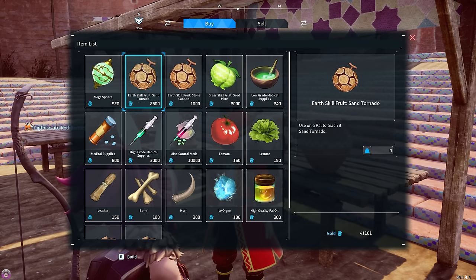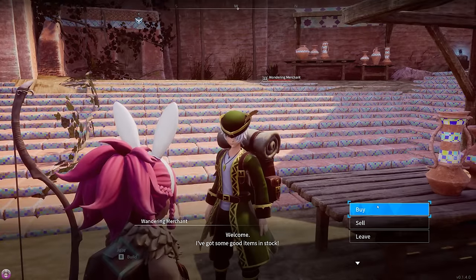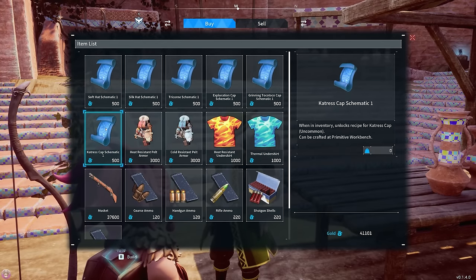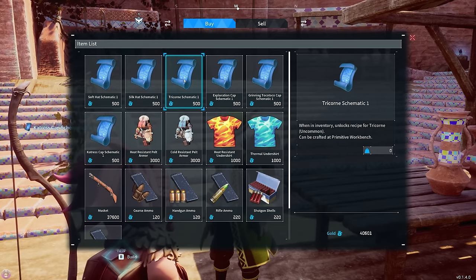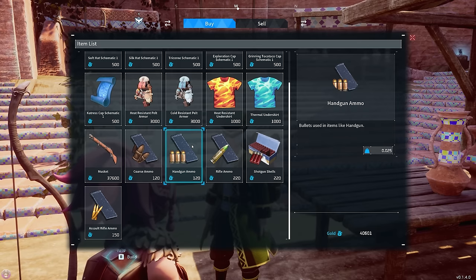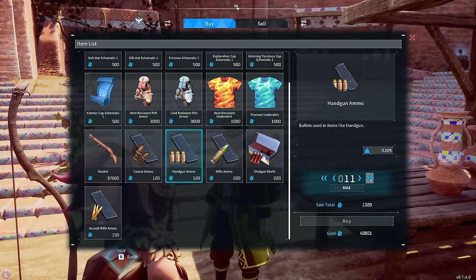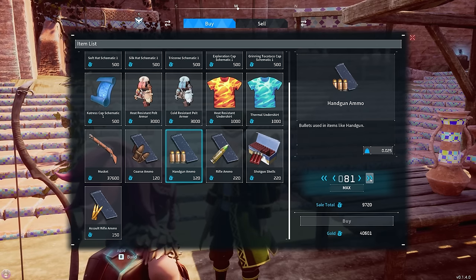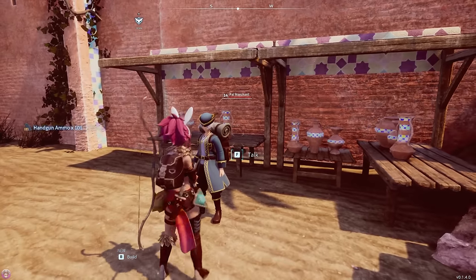Are you the guy that has my hat? You do have some fruits though — and high quality Pal oil! I do need a bunch of that for something. Sand tornado, stone cannon, seed mine. Do you have my hat? Yes, you do — Catress cap! Bought it! Also got a soft hat, silk hat, tricorn exploration hat, and a grinning Tukotuko cap. Oh, you do ammo? If I bought a hundred of that — I just feel like I need ammo all the time. I'm making a bunch but just having extra would be cool.